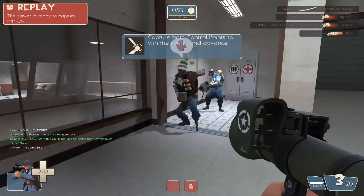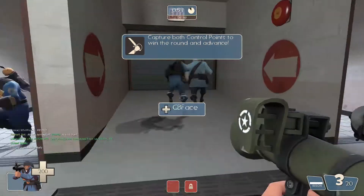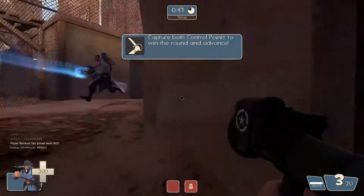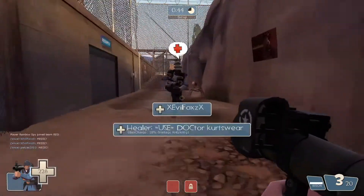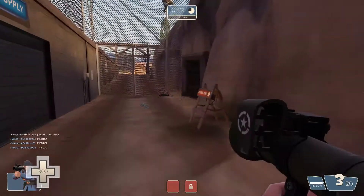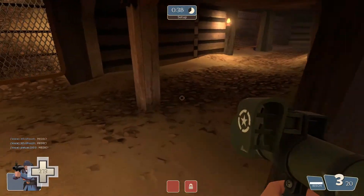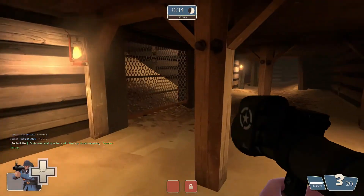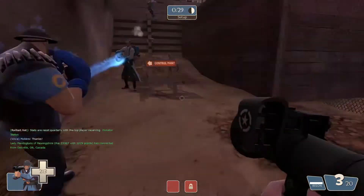It has splash damage, so that's a plus. What you want to do is aim at people's feet, okay — at their feet. There's another rocket launcher called the Direct Hit, which I have, which I might show a bit of. You aim directly at the person because it deals a lot of damage when you hit them directly. And it has little to no splash damage, but with this you want to aim at their feet. Yeah, and soldiers are the mega killers, is what I kind of think.